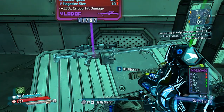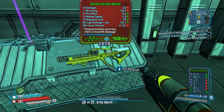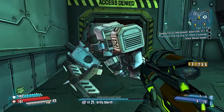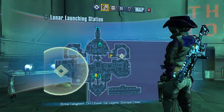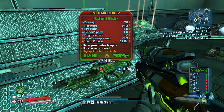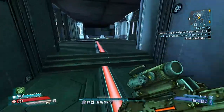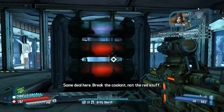What's this? Ooh, that looks cool - what's this? Hmm, that looks neat. Ooh, ammo! What's this? Good, it doesn't need money. How much money do I have? Both of them didn't need money. What's this - I think this is the laser one. Awesome, more laser ammo! Same deal here - break the coolant, not the red stuff.